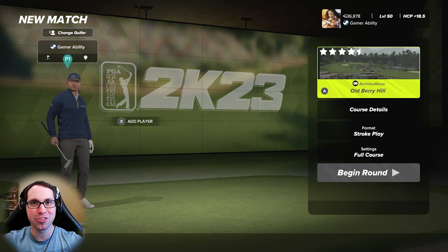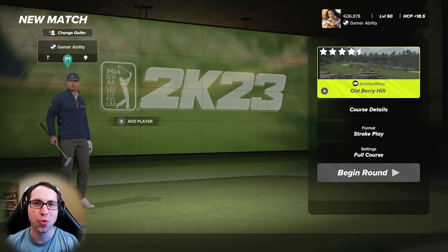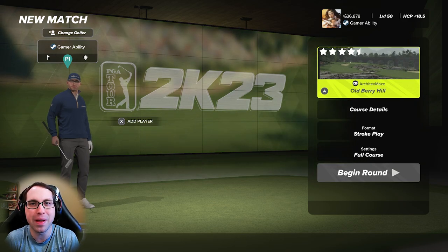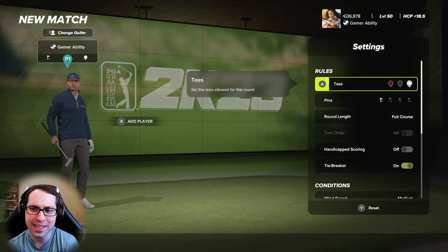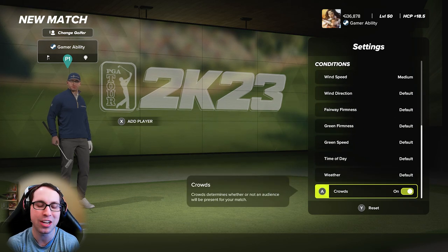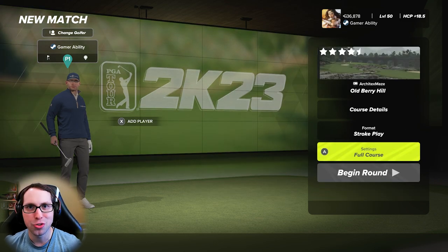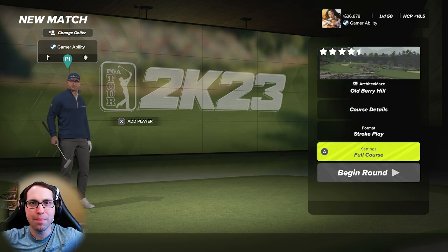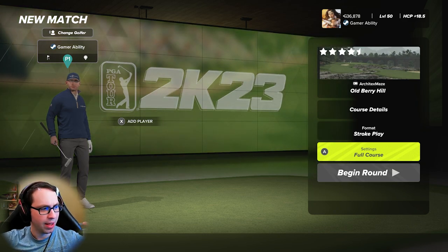Bring your driving accuracy today because you are going to need it. As always, get out there in-game and play this course, and let me know how you shoot in a comment down below. For our round today we're diving into the course from the white tees, pin location number one, medium wind speeds, and default conditions for my first round. Big thank you to Mike and Steve for this design collaboration.